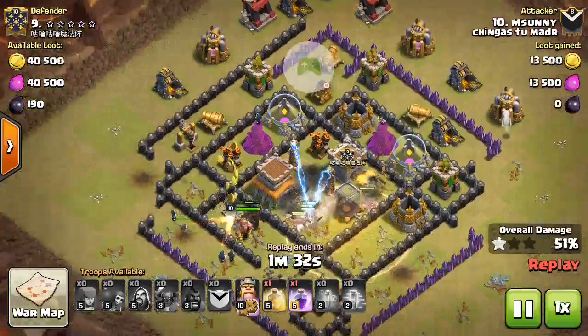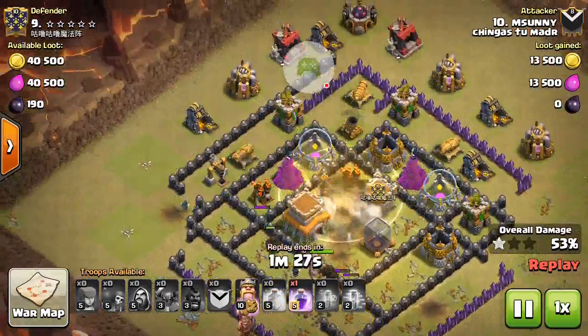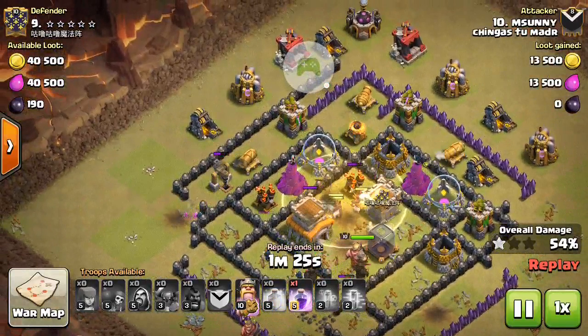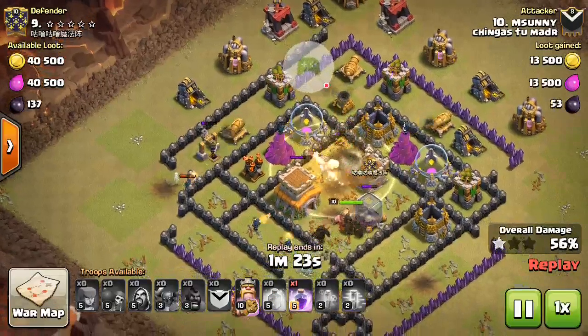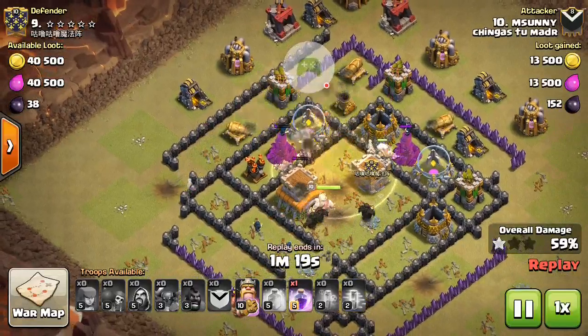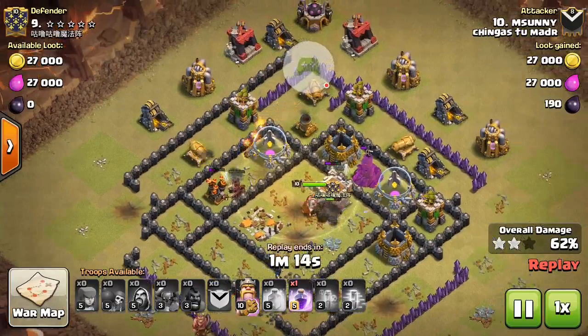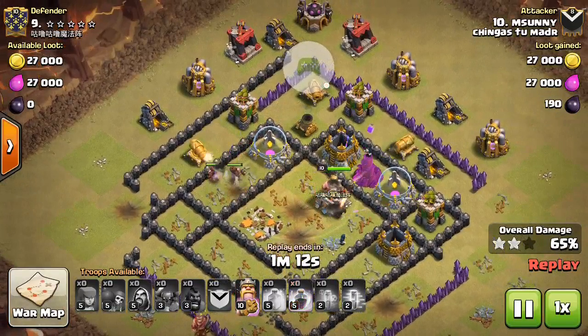The hawks are doing great and the hawks have cleared many things. It's just he hasn't had any problem yet. The PEKKA and king are going and clearing everything. He is on 10 and clearing everything. He has attacked 9 and cleared it.